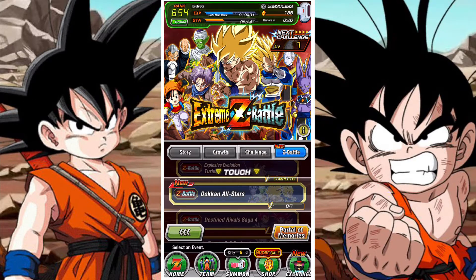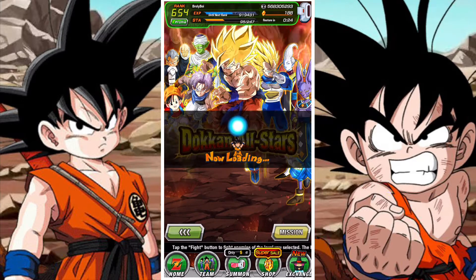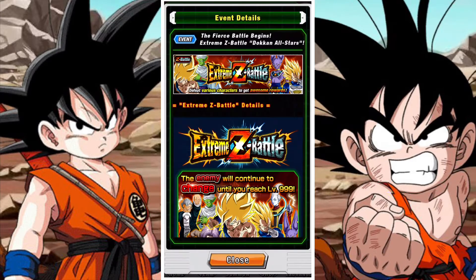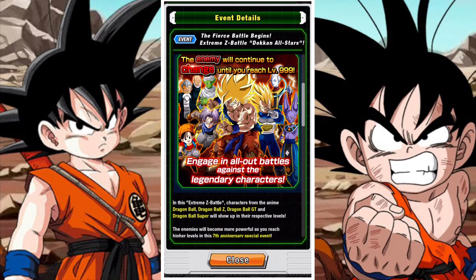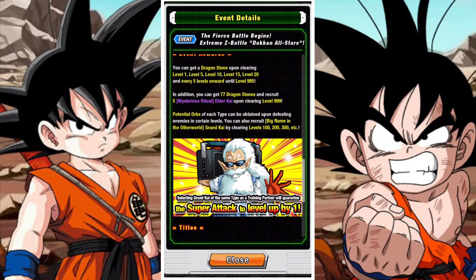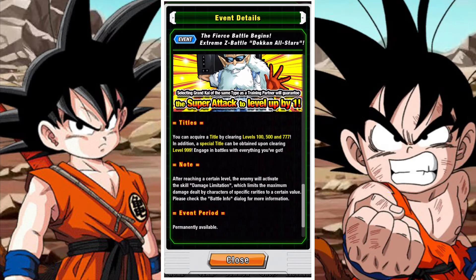I spoke about this in my video about the Dokkan All-Stars Extreme Z Battle — I'll leave a link in the top right-hand corner. Essentially you're going to be facing various different category types and receiving rewards along the way. You'll receive a Dragonstone every five levels, various Kais at levels 100, 200, 300, and so on, plus Hidden Potential Orbs. There's basically a whole stack of rewards you can get.